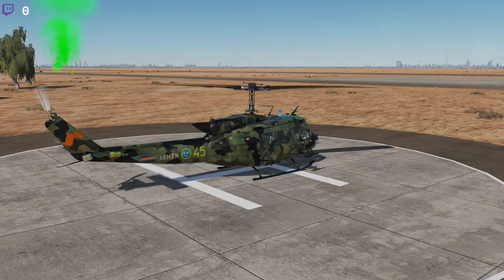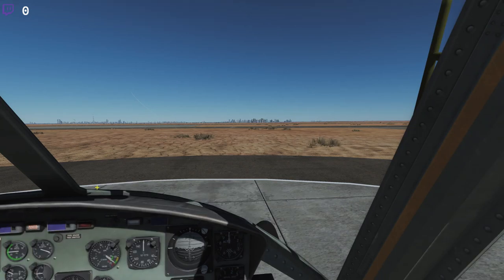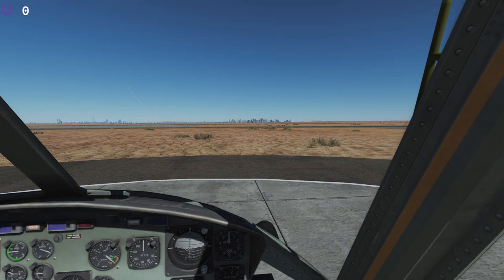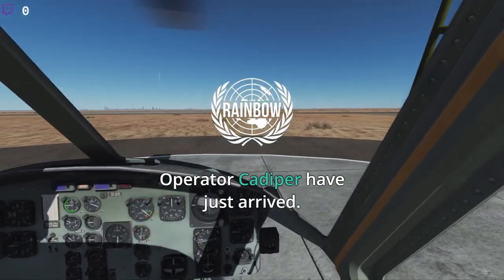So for the first thing we are going to go to Dubai International Airport. We are not going to load troops here, we are going to load them at Dubai International, and that is going to be how it's going to be. Check settings — yeah, it's healthy.